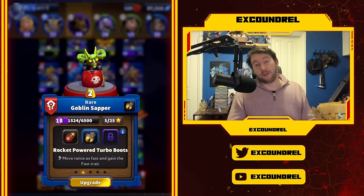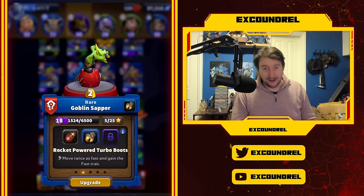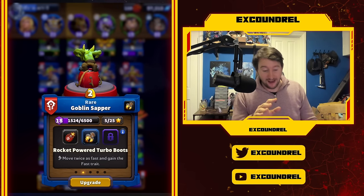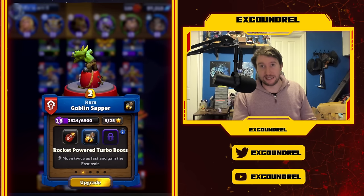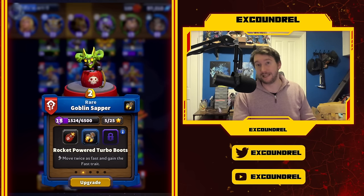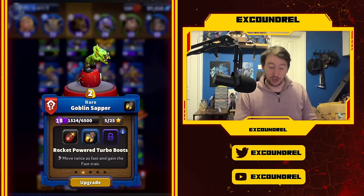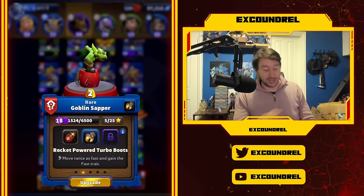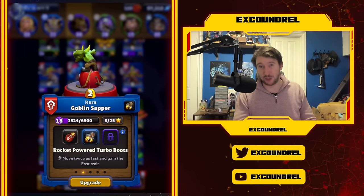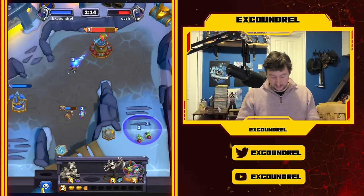You can check out the video I did about the Old Murky deck. Without Turbo Boots, Goblin Sapper is very subpar and easy to counter. With Rocket Power Turbo Boots, this unit becomes a real menace that requires a very fast answer. Combining that with Smoke Bomb makes a very difficult set of units to deal with. Turbo Boots is without a shadow of a doubt the best talent for Goblin Sapper - it gives it the Fast trait, allowing you to slot it into different decks.